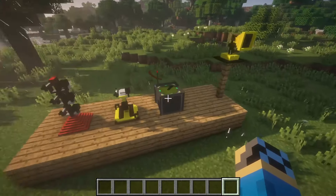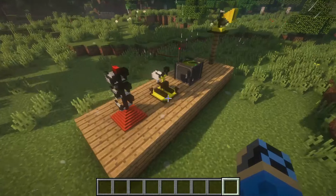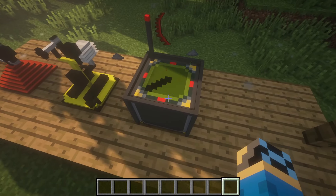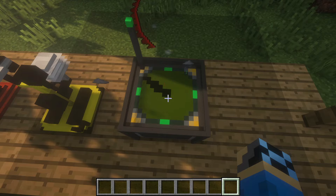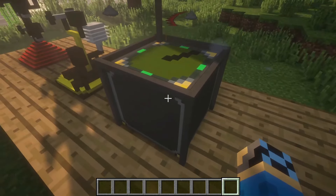Alright, now the resource pack is enabled and we can begin the showcase. We have a new radar texture for the top — just a new texture.